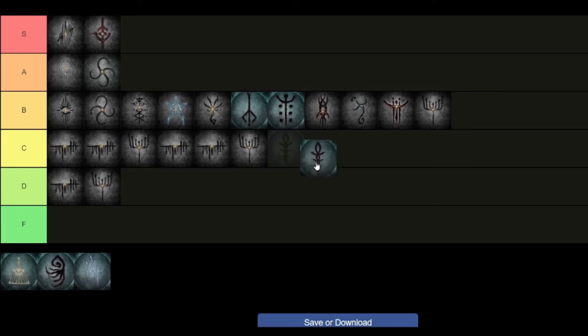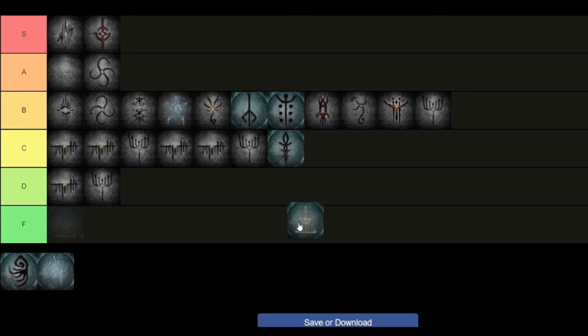Next we have Corruption. Corruption is also kind of useless. If you're below 12.5% HP it would give you a tiny bit of regen — I think it's plus 1 HP every 2 seconds — so it's really not that useful. I'll keep it at the bottom of C; it's not that useful, but it's definitely better than these. Next is Radiance. Like all the other Covenant runes, it's basically useless because it gives you plus 2% Blood Vial healing, and that is almost no HP, so I'll put it in D tier. This one's basically useless.